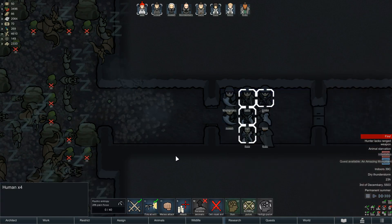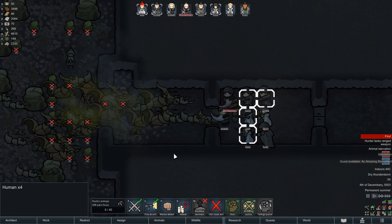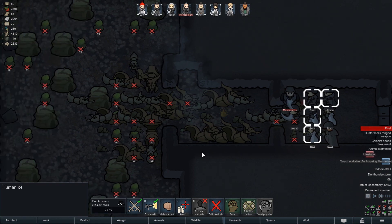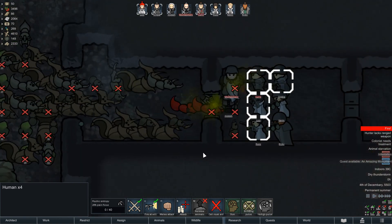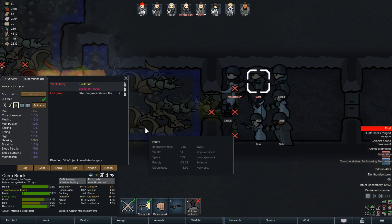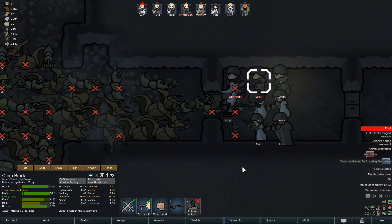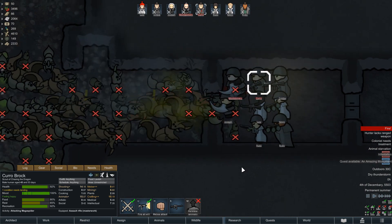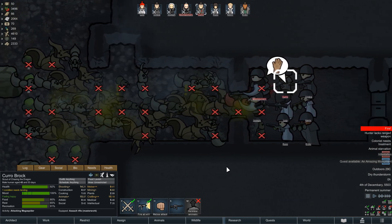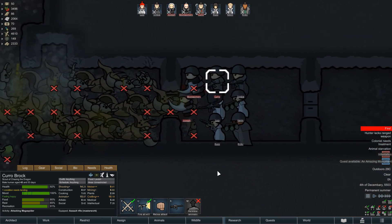Now we'll turn fire at will on. We'll keep the grenades going where they're going for right now. How did Kuro get hit? Where did that scarab come from? It's pretty good. We'll keep doing what we're doing here, keep the grenades going far at the moment. I'm happy about that.